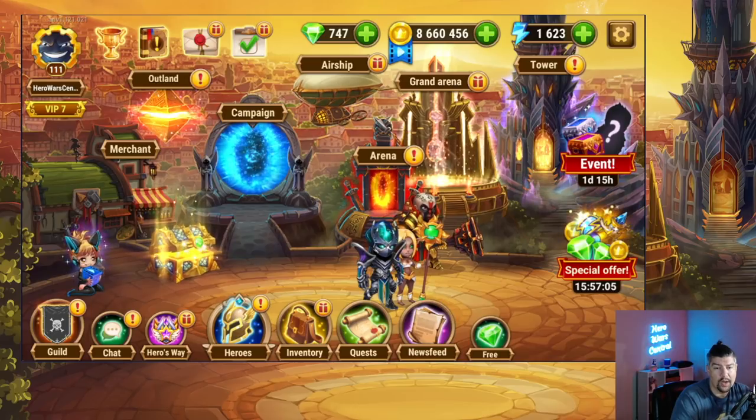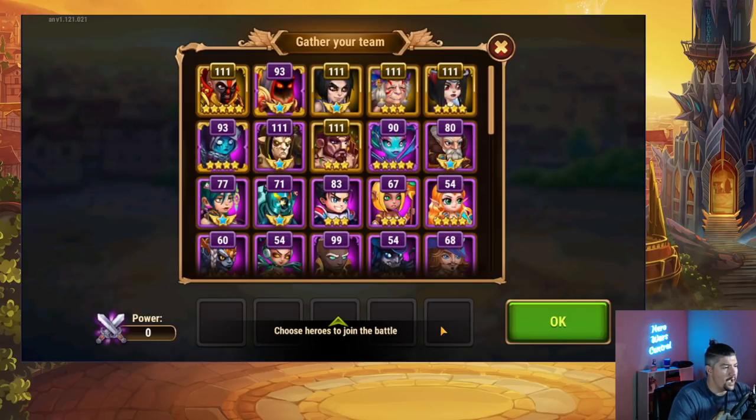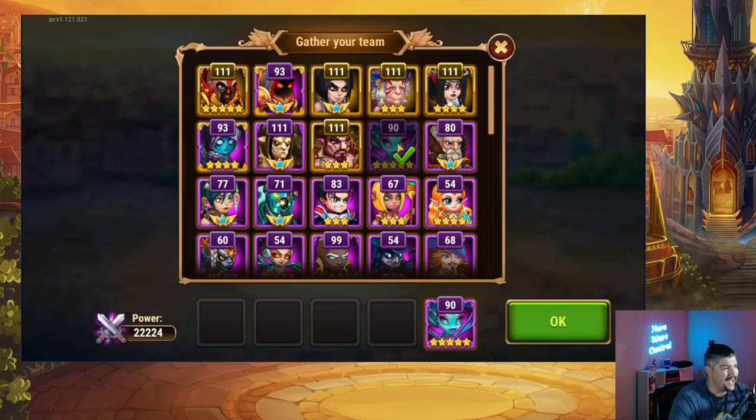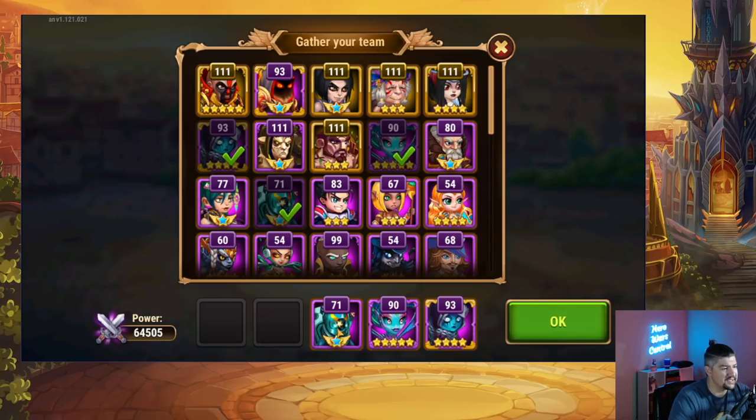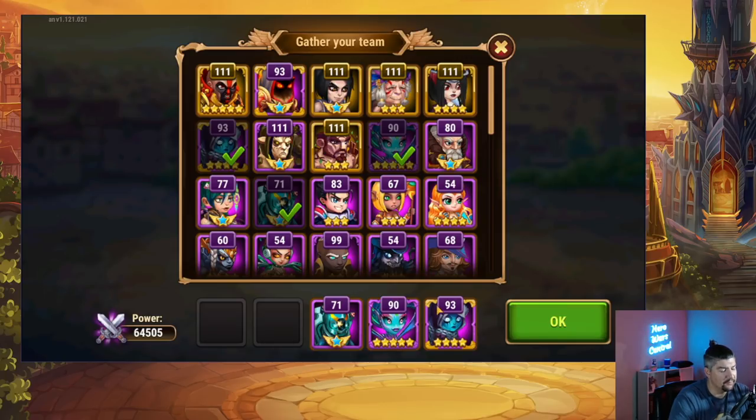You can also see teams using Luther, and you could probably get away with using Java or even Anvari if you really wanted. Another team option I'd potentially recommend is a balanced team — I did a video on this about how to prepare for the in-game using easy-to-acquire heroes. The team looked something like this: Kira, Nebula, Orion, throw any tank in front — Luther, Aurora, Cleaver, Ziri, Rufus — and in the back use a healer. Thea would be a nice inexpensive one; if you have Martha, you can use Martha.